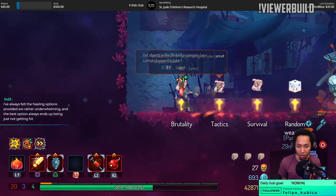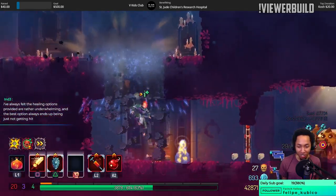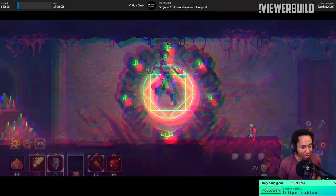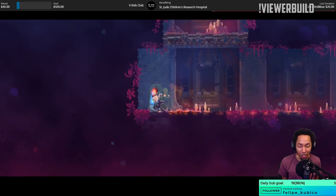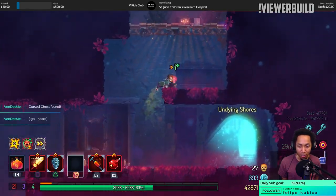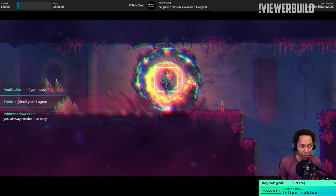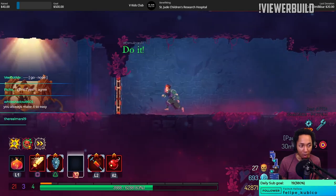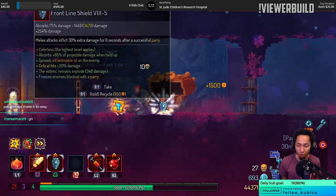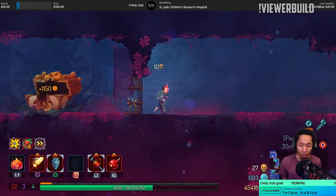We're in the cursed chest area. You can't go lower than 32,000 V. You always felt that the healing options are always underwhelming — best option is to just not get hit, which is true. But we've had builds where it gets kind of difficult to really show. The Snake Fang Brutality build was the best example — where I could basically just walk forward, hitting enemies and going invisible, healing if I got hit.